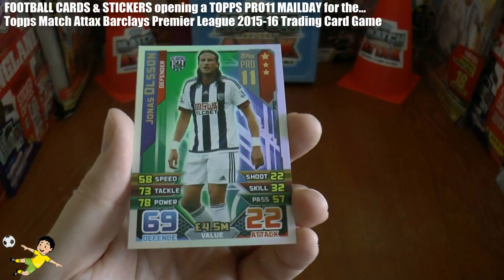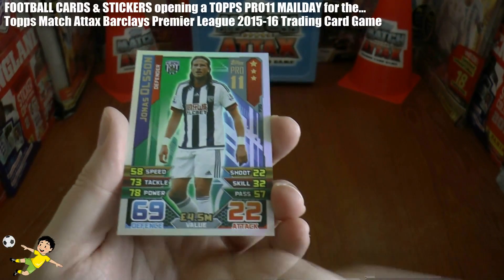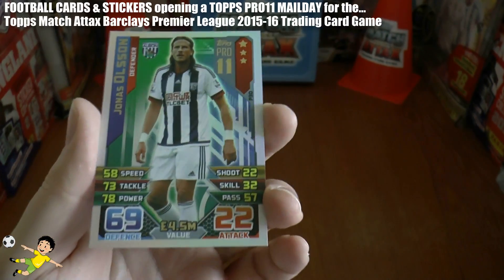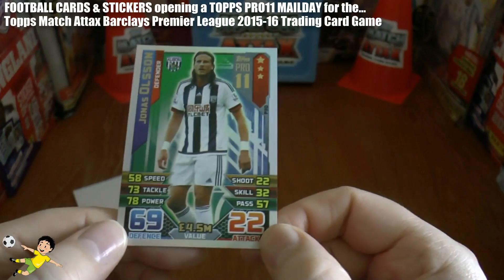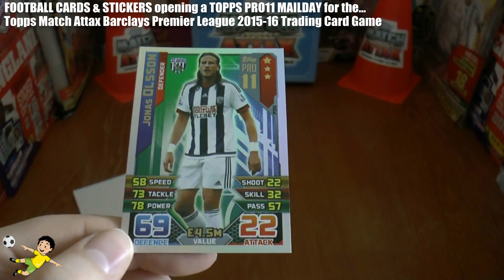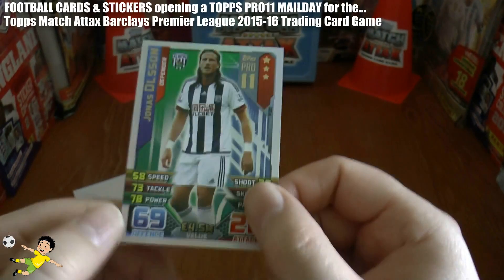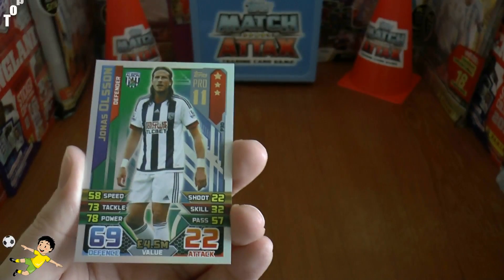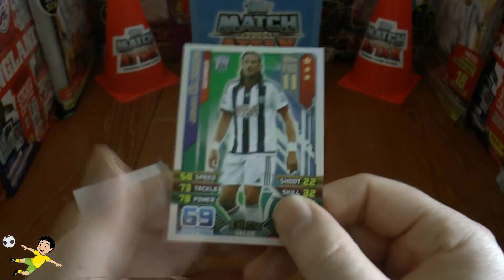Then his overall stats are very, very poor — a defence of 69 and an attack of 22, and he's only valued at £4.5 million, which is of course the second lowest total in the game. I hope you guys have enjoyed this showcase of the Jonas Olsson West Bromwich Albion Pro XI card.